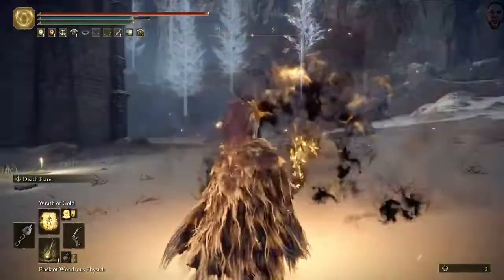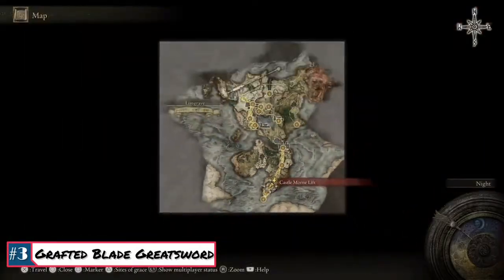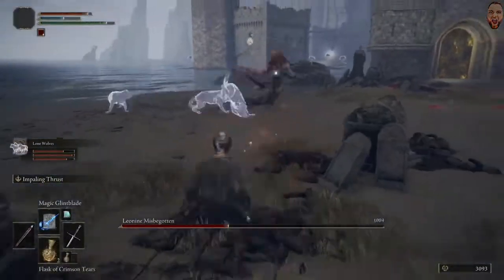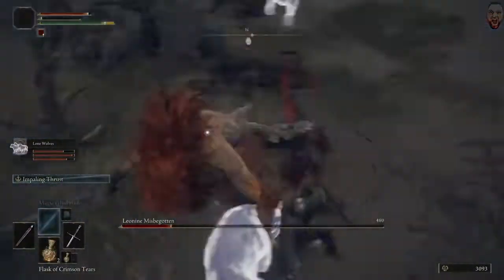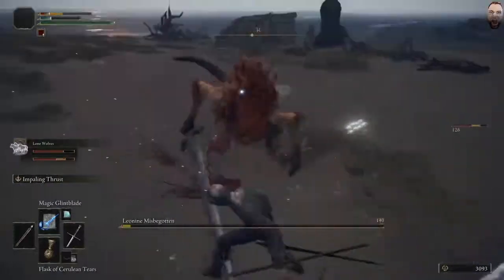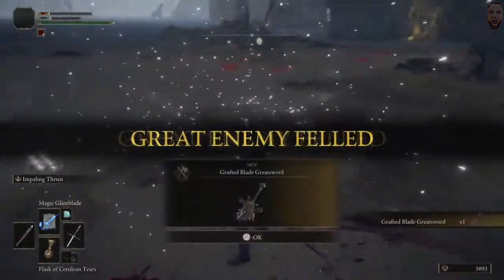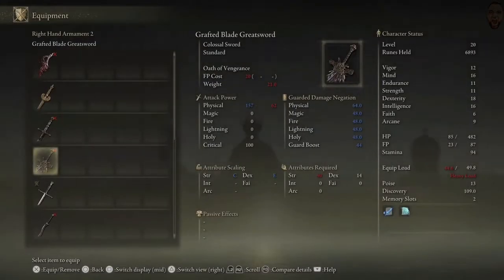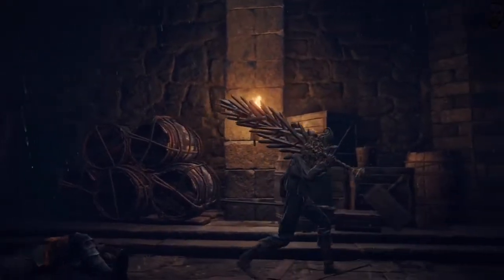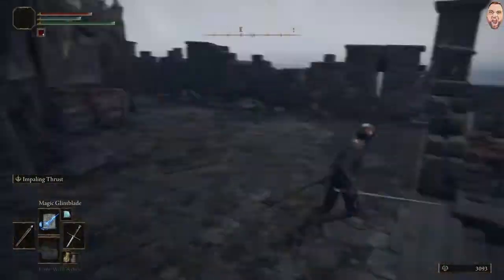Up next at number three is the notorious Grafted Blade Greatsword. It's a colossal sword in Elden Ring, scaling primarily with Dexterity and Strength — 40 Strength with a C scaling, 14 Dex with an E scaling. In order to obtain this macabre, intimidating piece of craftsmanship, you'll need to travel to Castle Mourne in the Weeping Peninsula and defeat the Leonine Misbegotten. Get used to the Misbegottens, folks. This brutish weapon comes with the Oath of Vengeance Ash of War, which increases all attributes by 5 for 30 seconds, as well as a buff to poise. A pretty simple beast of a weapon to get and well worth the time.